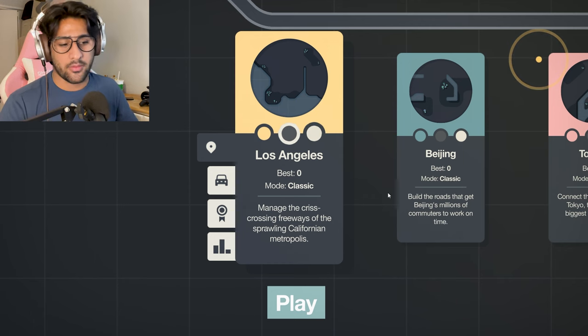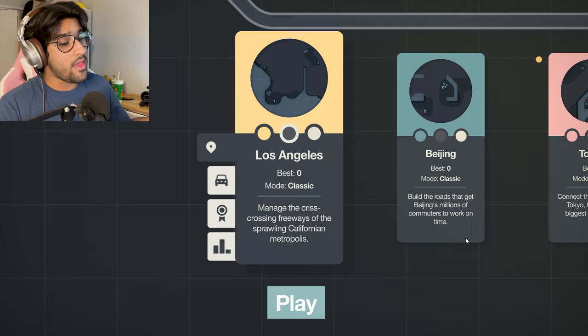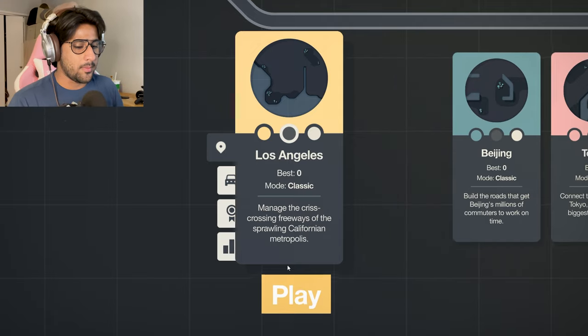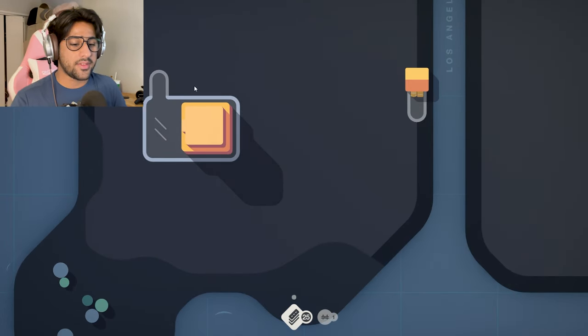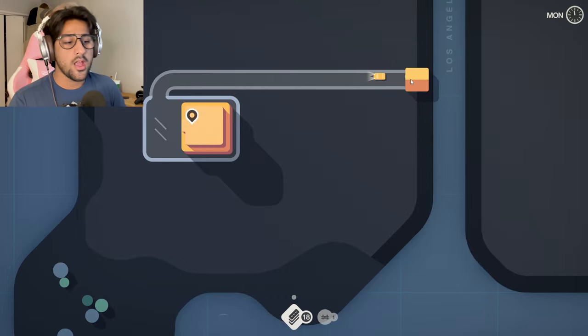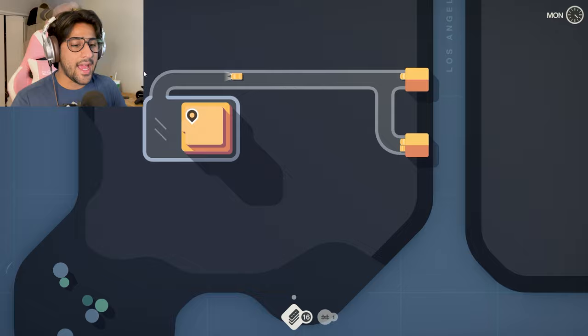I have never played a round of this game before. I've only done the tutorial. So I'm just gonna start with simple LA, level one. The premise of the game is you have these little places where symbols are gonna pop up, and you have to connect them to housing. You can rotate the side of which your house is facing, and you basically have to connect housing and make traffic go to the designated places.